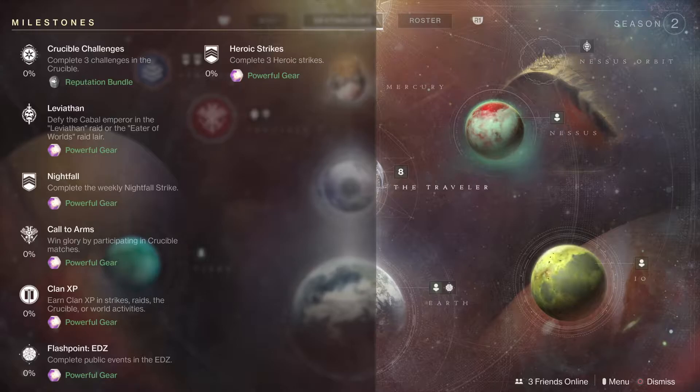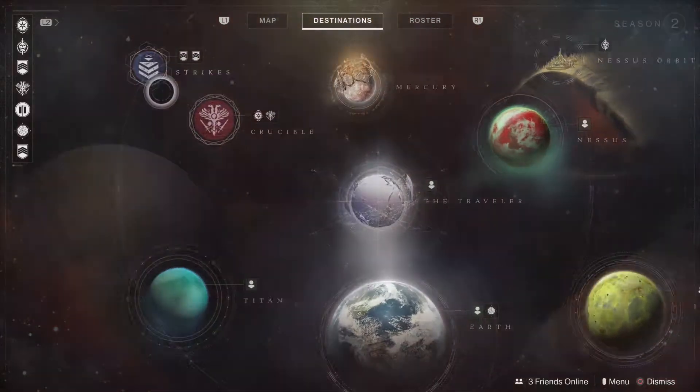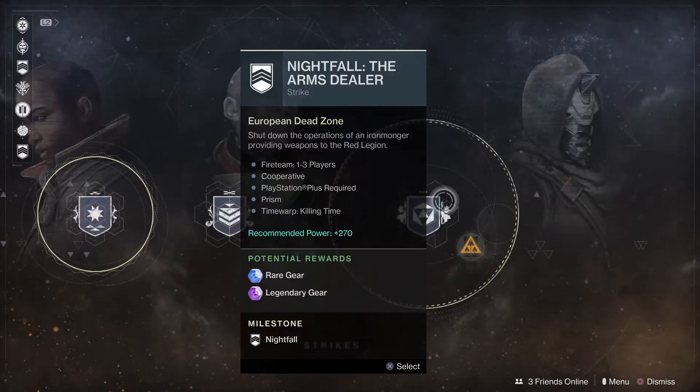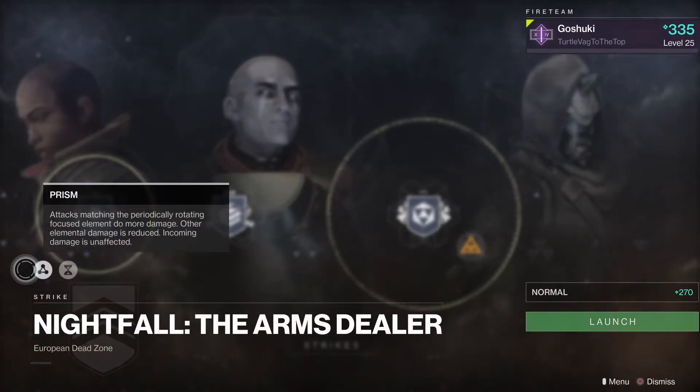We also have our three Heroic Strikes. The Nightfall this week is going to be the Arms Dealer. Let's take a look at those modifiers — we have Prism, which has a rotating elemental burn, which makes things interesting.